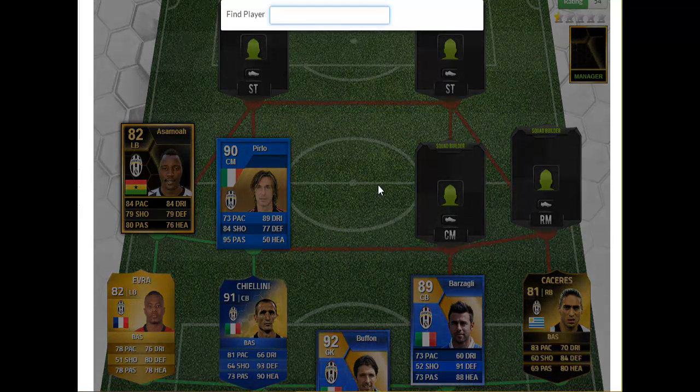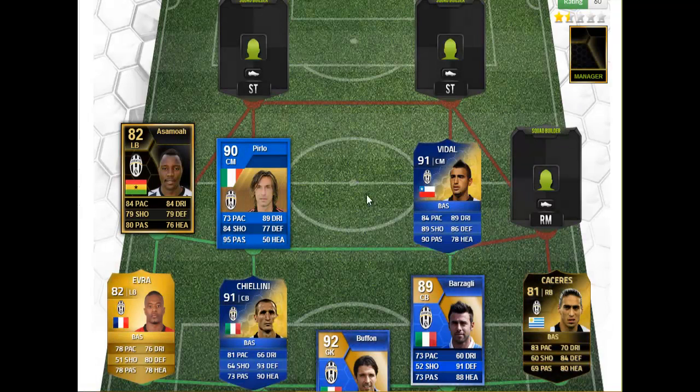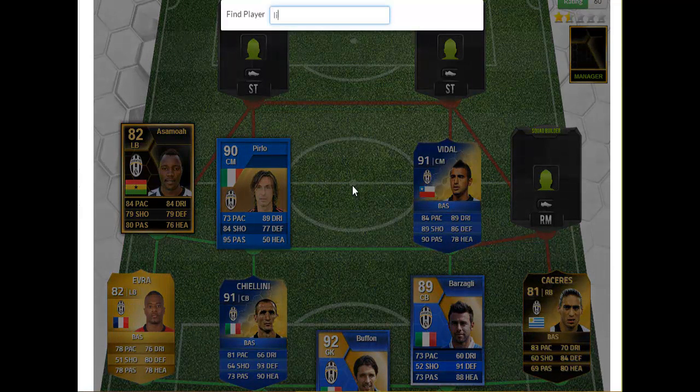At right center mid, we have Arturo Vidal, the Chilean, who has a 91-rated FIFA 14 Team of the Season card. He's actually priced all the way up to 700k now, up from about 150k.